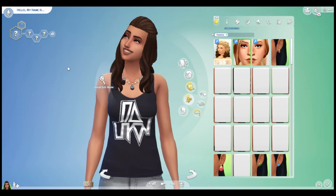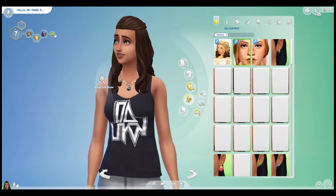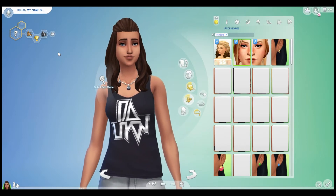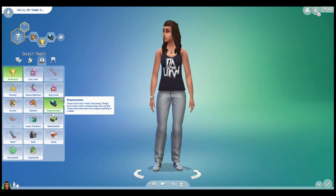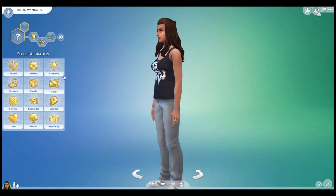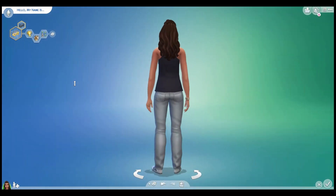I would have liked to try this new cool randomizer thing that just came with the update, but I guess we've got to do what they say. The poll had 45.2% vote naughty for her personality. So we're going to make her a kleptomaniac, maybe erratic — they didn't pick mean, so what could be more naughty? Maybe we'll make her an insider, and we'll make her a public enemy.